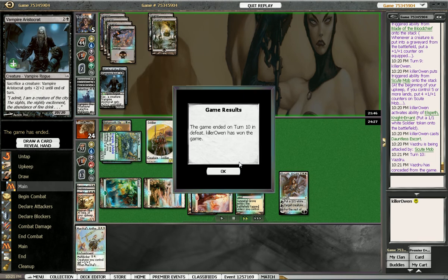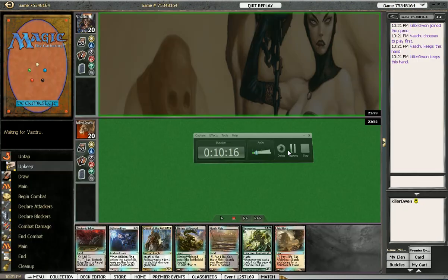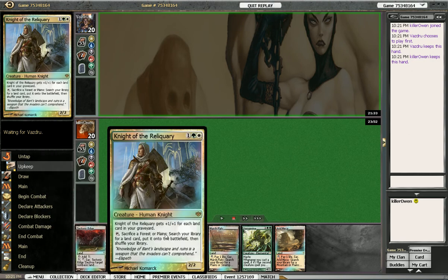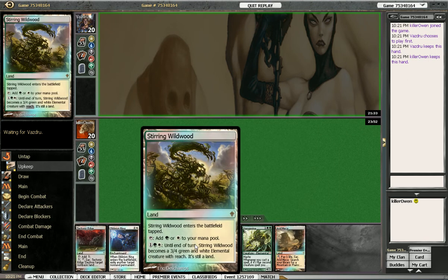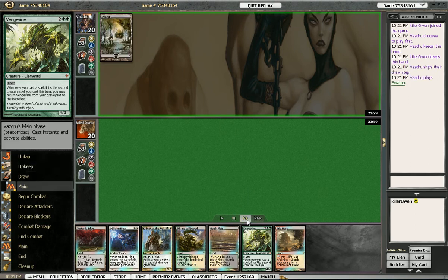Let's go to game 2. He chooses to play first and keeps his hand. We'll also keep our hand. Tectonic Edge doesn't do much here, but we have Knight of the Reliquary, O-Ring, Vengevine, and Wildwood if we need to bring out a Manland. The hand seems pretty good, so we'll lead off with Wildwood and pass.